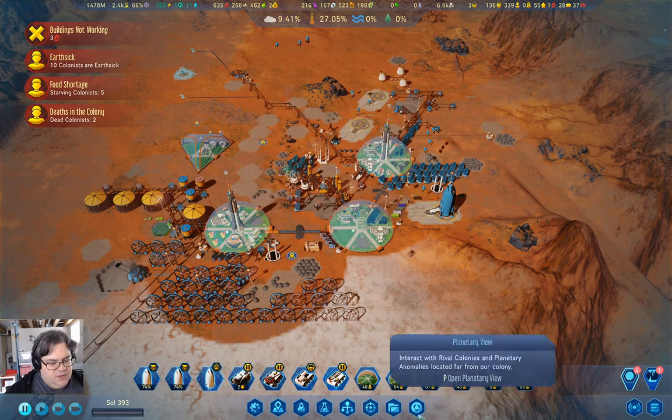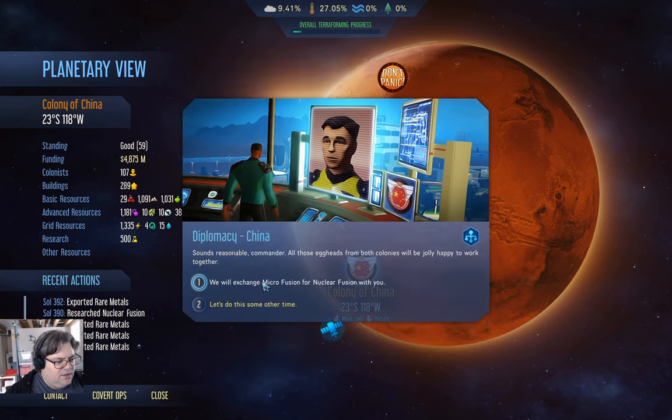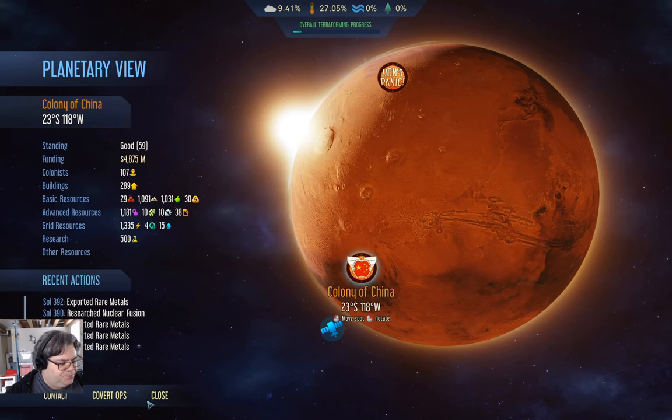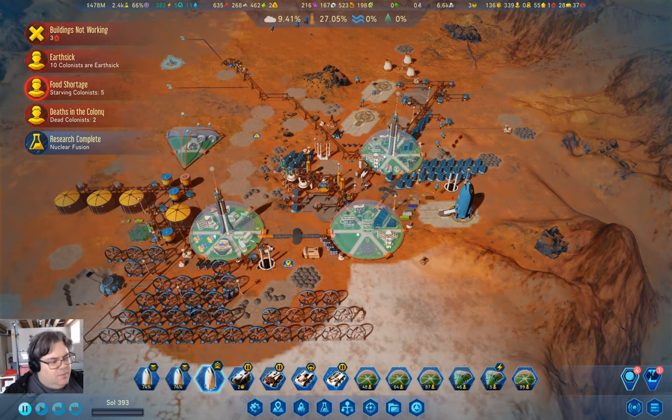We're almost at 10% atmosphere. Let's check in here. We could contact them and do the trade. Nuclear fusion allows us to build a fusion reactor, which takes people — I don't think I want to do that. Trading with the other colonies isn't going to harm your game generally because they only really compete with getting anomalies.